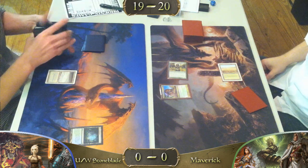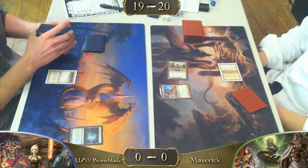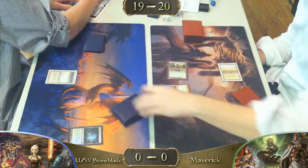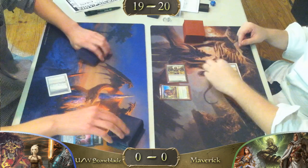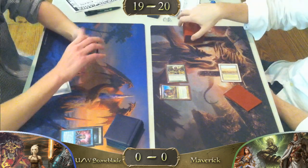We have a fetch here — looks like a Tundra on our Stoneblade side. And that's the beauty of Legacy: more than half the game is spent shuffling and taking one damage from your fetches. And we have an early Brainstorm, which I don't exactly like as a move at all from our Stoneblade player.